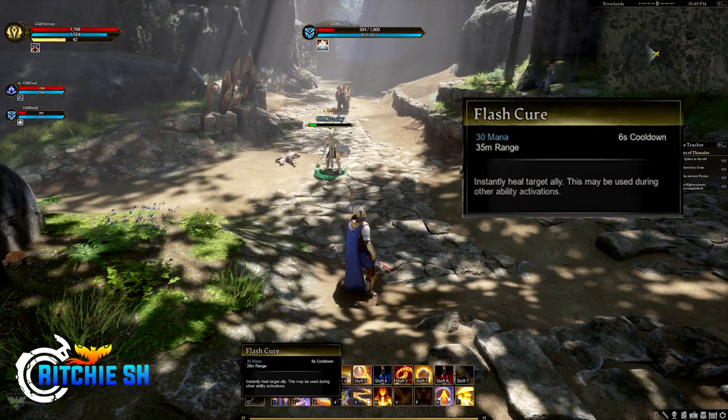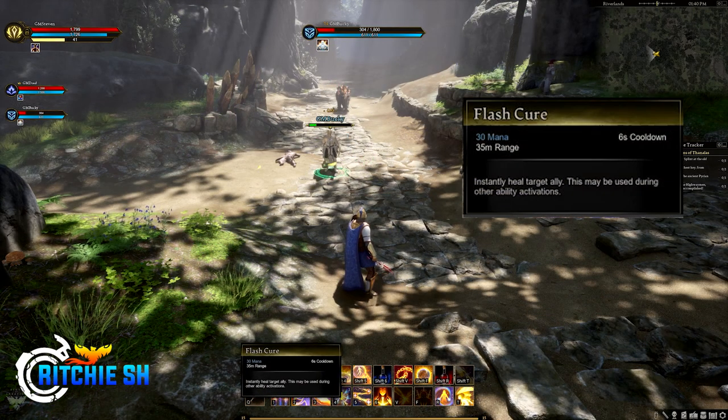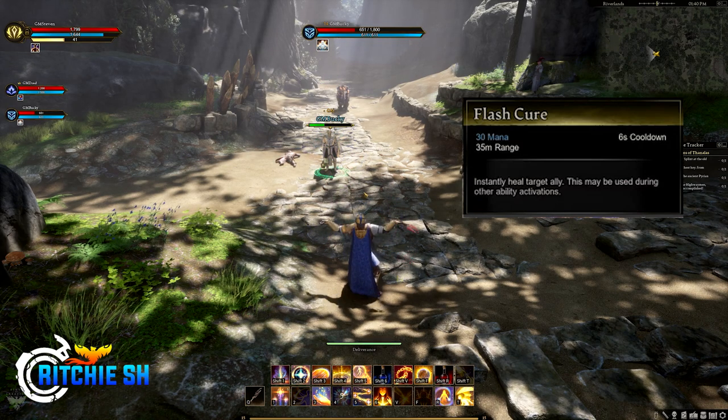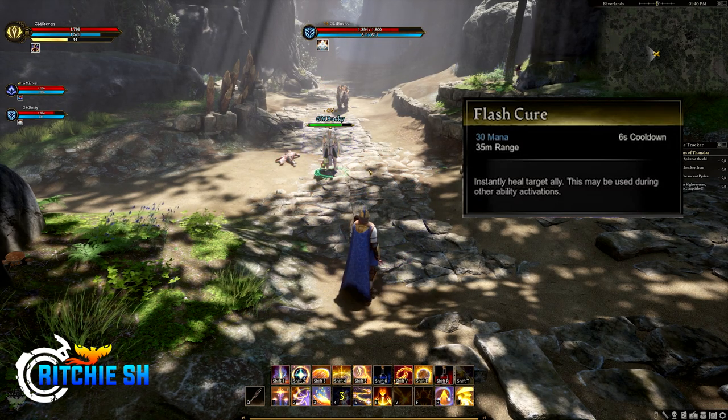Number four is Flash Cure, which instantly heals a target ally. This may be used during other ability activations — basically it's off the global cooldown, though they stated there's no global cooldown in effect right now — but you can combo this with other heals to double the effect.